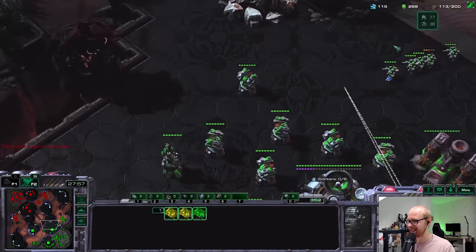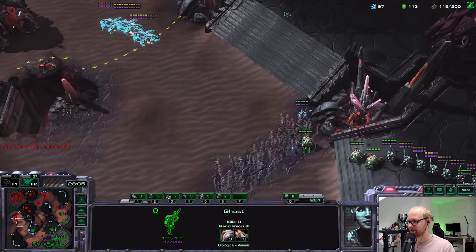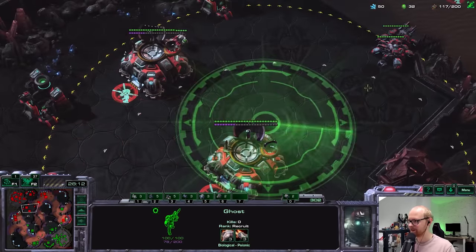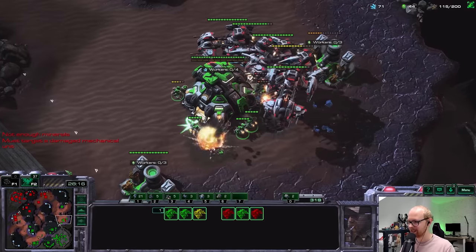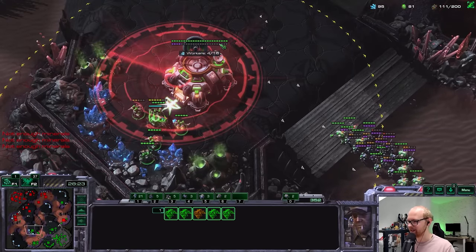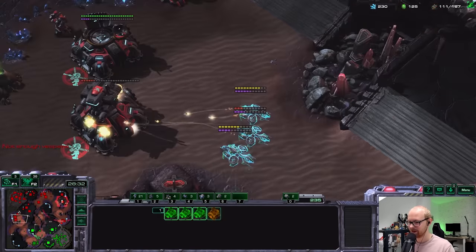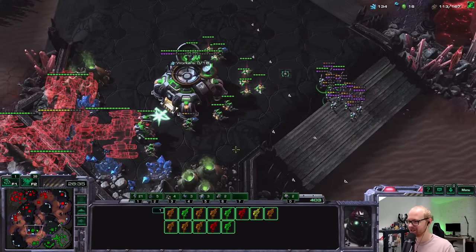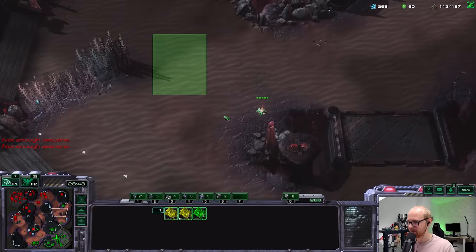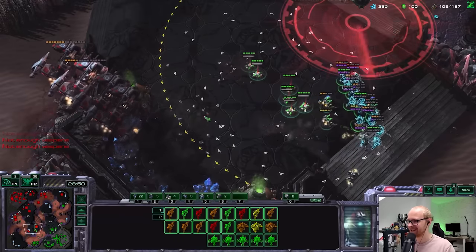The widow mines are basically just spotters for me at this point. Where are the banshees going — he has a third, I could probably annoy him a little there. There are a lot of BCs on the right side — he's going for the planetary. I'm going to attack that. He's killing my turrets but I still have a good amount of turrets and widow mines in the main base. Is he going to blink on top? I'm going to burrow these widow mines. Come on — just fly into the widow mines!